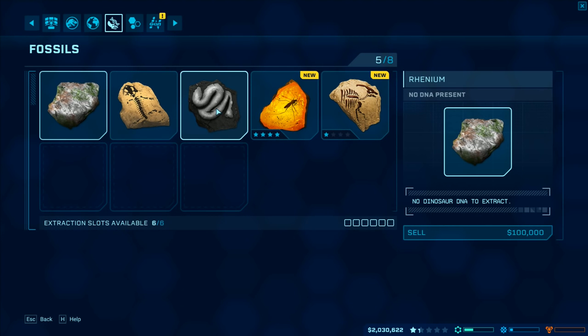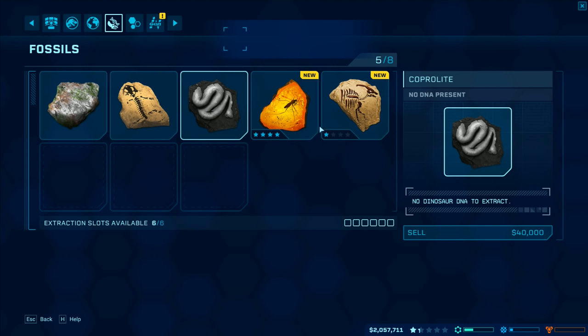What is coprolite? Coprolite is actually fossilized dinosaur poop - that's all it is, just fossilized poo. Some scientists get very excited about this because it gives you a good indication of what the dinosaurs have eaten, but you're not going to get very much DNA out of it. Research complete - electrified light steel, that's a good thing.